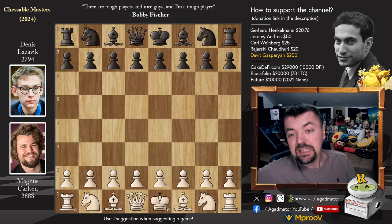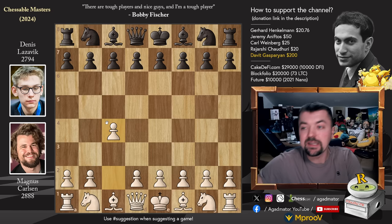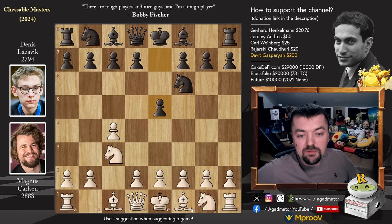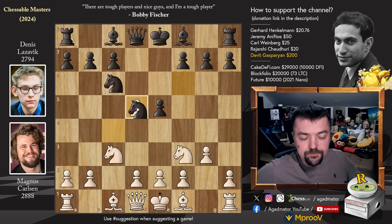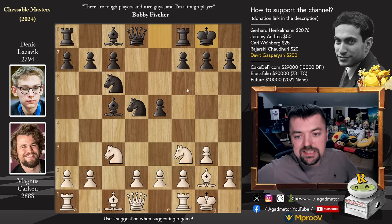Magnus has the white pieces and opens with pawn to c4. Denis is down a point and would very much like to bounce back, but it's going to be hard with the black pieces against Magnus. So knight to f6, knight to c3, e5. We have knight to f3 and the four knights of the English. Knight to c6, g3, pawn to d5 striking in the center — captures, captures — and bishop to g2 fianchettoing the light square bishop. Bishop to c5, and both players castle. d3 and pawn to h6.